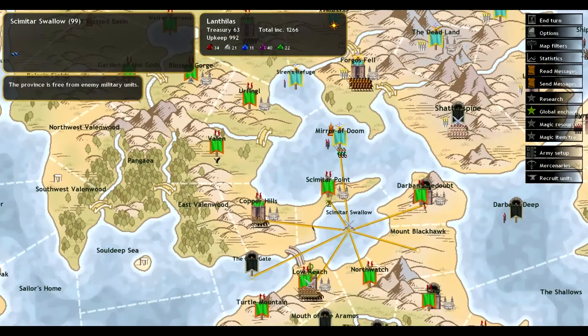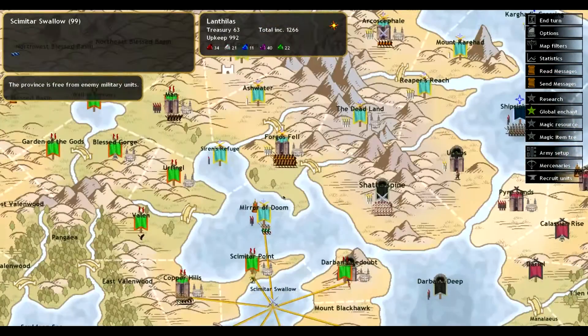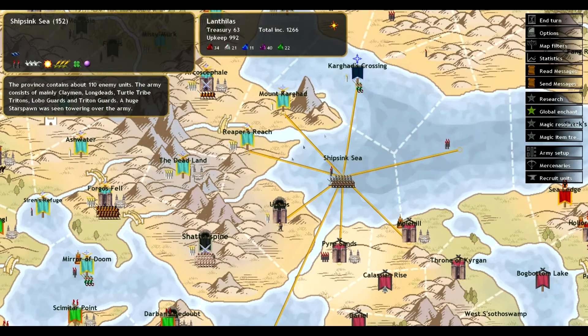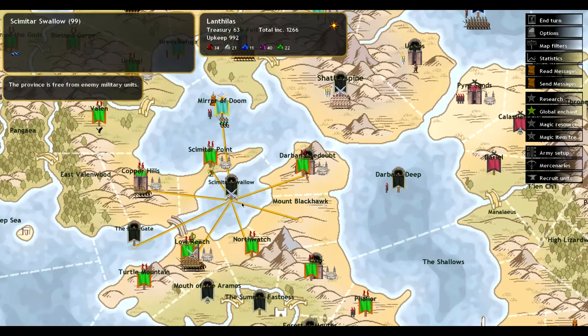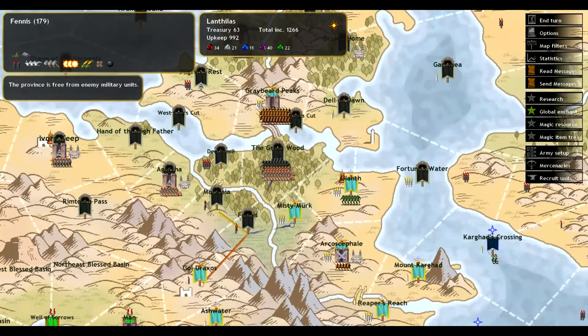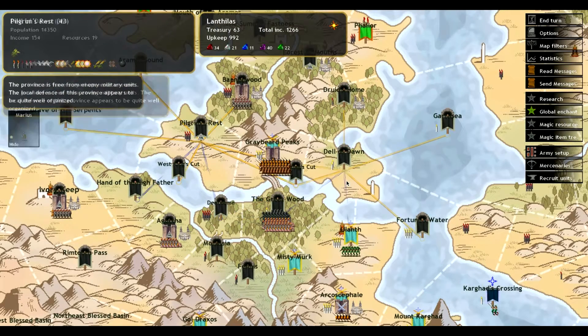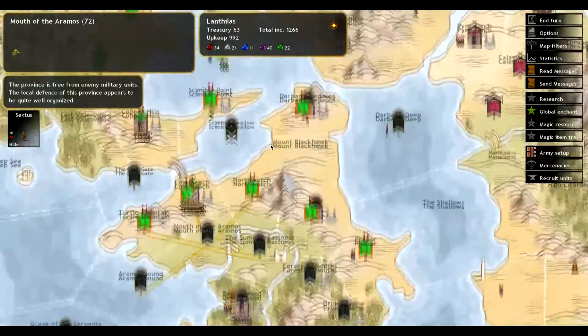So I'm very confused, obviously. Anyway, this says it's free from military units. To me, that means no units in it. But you just saw a massive province defense. So very confused. The fact that this is a non-Scryde province, and I can see the forces there, suggests to me that I should also be able to see here that they have province defense set up. But I don't know. Maybe I don't understand this game as well as I thought I did.